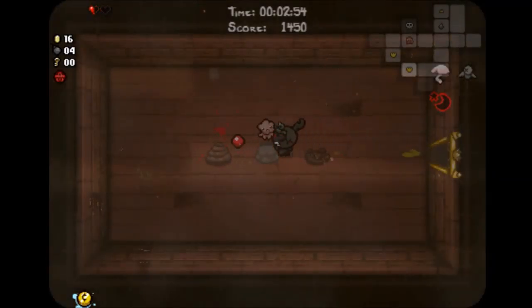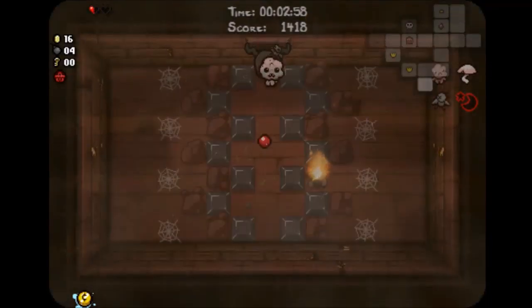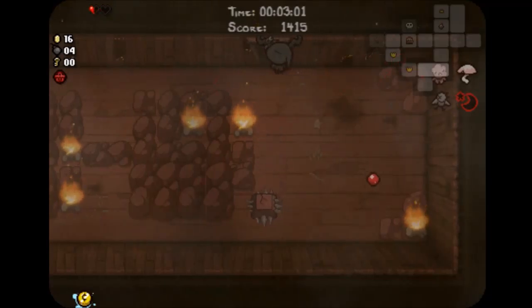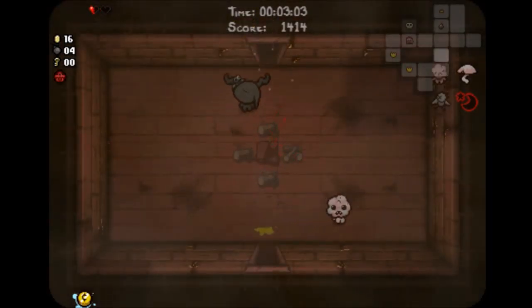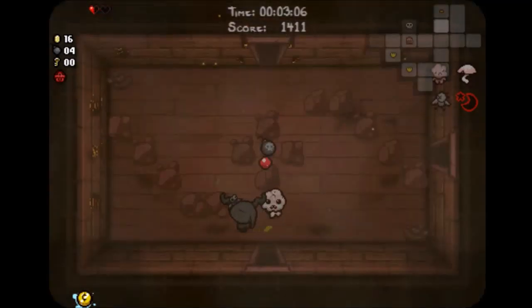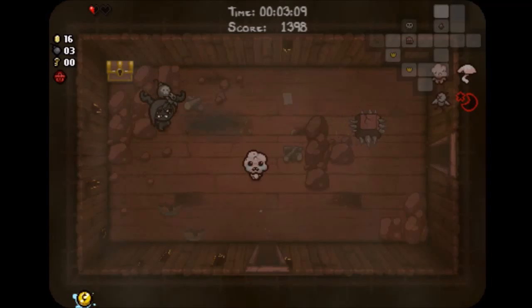Which is the punching bag — the scapegoat. Which means that for the first few seconds of a room, or every now and then, enemies will start attacking that thing and avoid you. So it's good. But then there's a challenge in Afterbirth which makes this not necessarily the best item in that challenge.